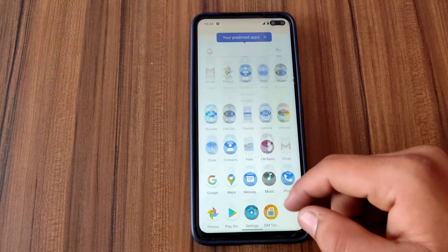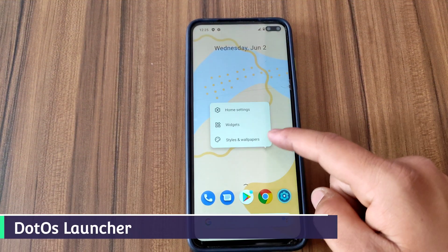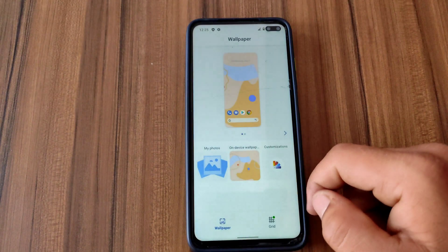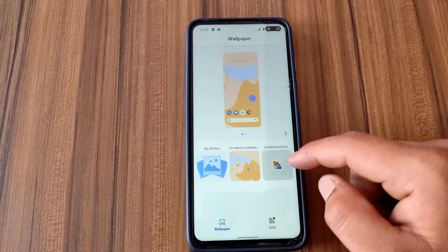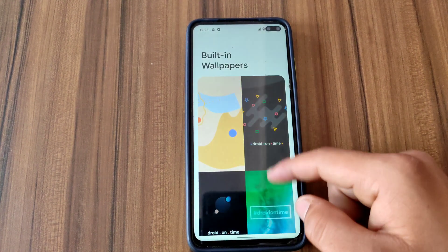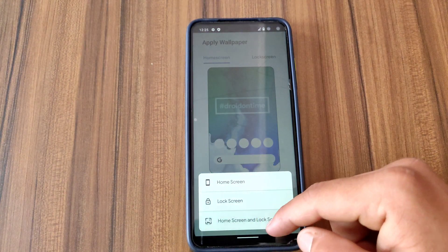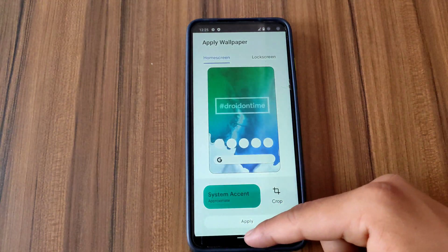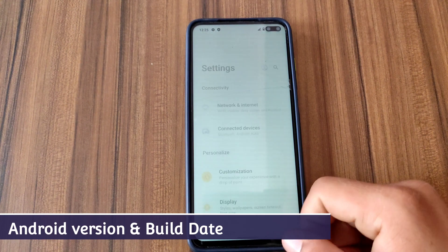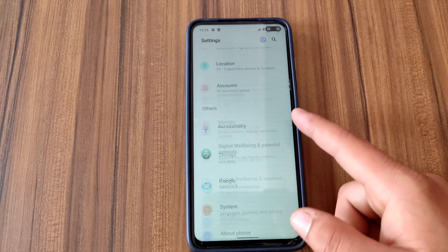The device has now booted up successfully. This is how the UI looks like out of the box. First, let's talk about the launcher — we can get wallpapers right from here, there are some pre-installed wallpapers, and we can also download live wallpapers from the dotOS exclusive site. Now let me show you the Android version of this custom ROM; this is how the settings look.